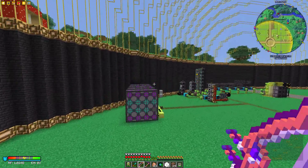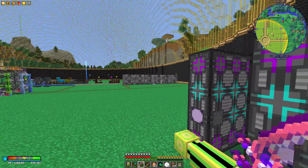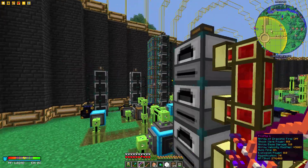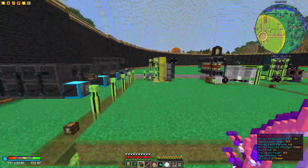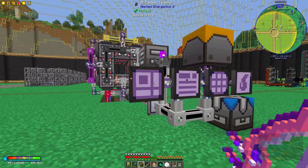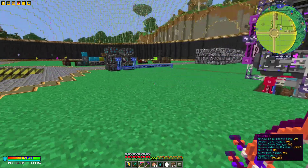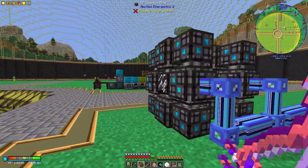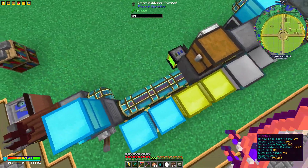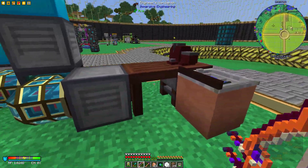Over here this molecular assembler is the equivalent of the large multi-block I had in my base. All the processing is going on here — it's all very nice. Over here you can see all his items displayed, and I think he uses these crafting stations to manufacture things manually rather than automating everything.